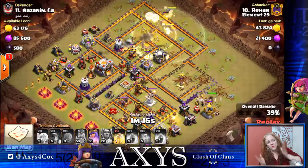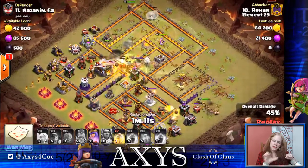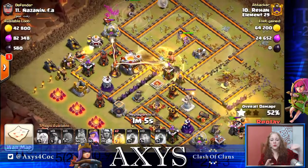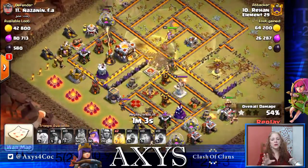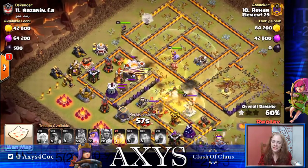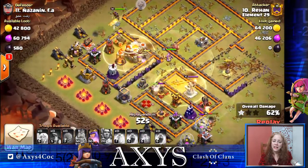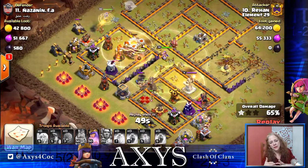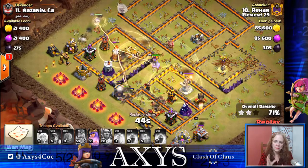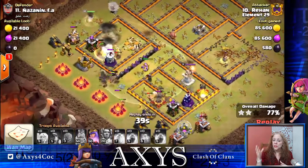The miners are funneling in. However, notice how it opens up to half there — because of that, the miners are actually going to split. Some are going to go up north to the Town Hall, some are going to go south to where the Grand Warden statue is. That's going to impact his attack. He's going to have to use a heal on both areas to keep them alive. However, that mortar is going to help draw them back up and together — but he doesn't have any heals left, and that's going to impact him.